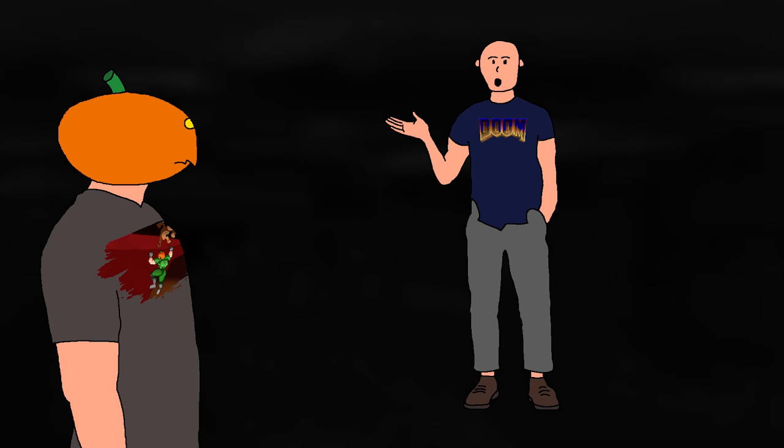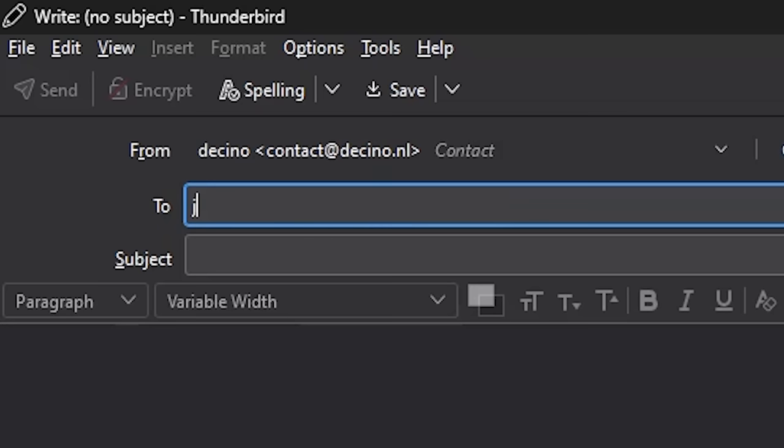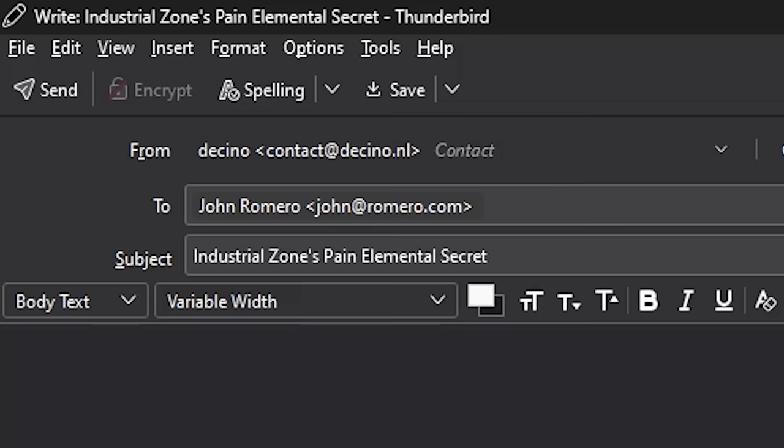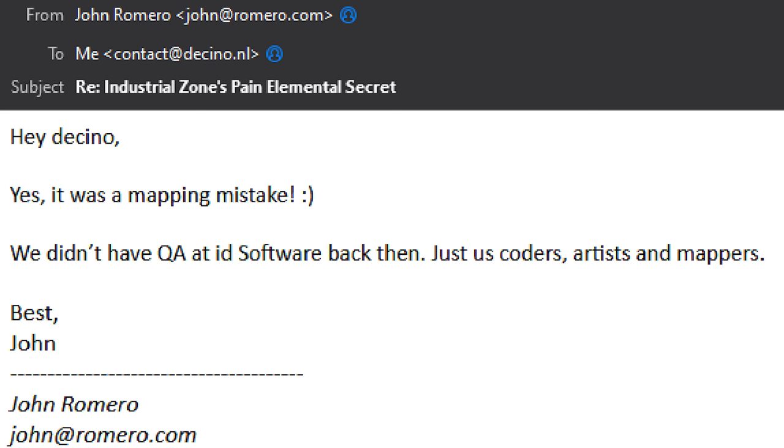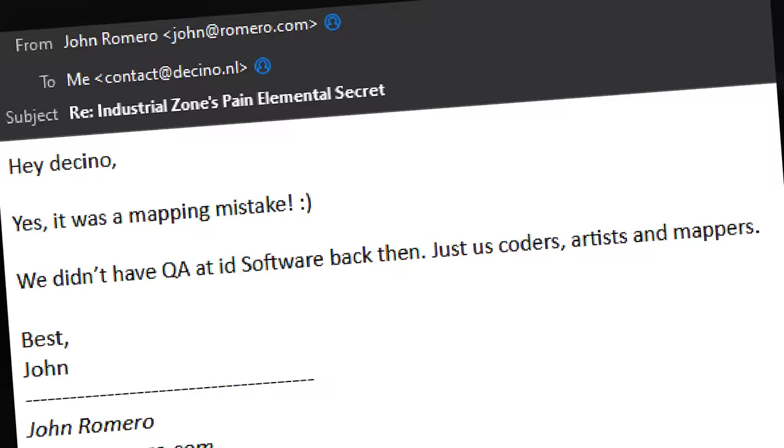Why not? He programmed the game after all. Well, there's only one way to settle this. Email John at romero.com. Subject: Industrial Zone Pain Elemental Secret. "Dear John, Map 15's teleporter secret — mistake or by design?" And John's reply? Yes, it was a mapping mistake. Smiley face. We didn't have quality assurance at id Software back then. Just us coders, artists and mappers. Mystery solved.